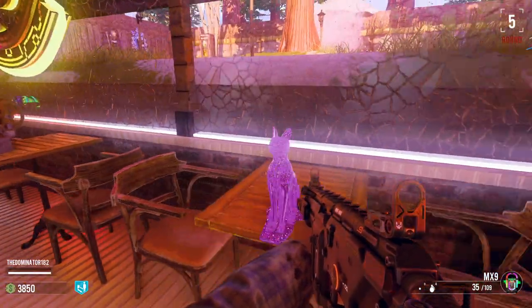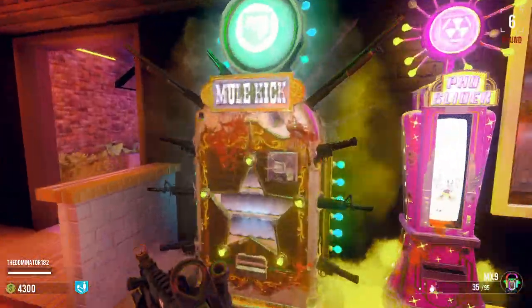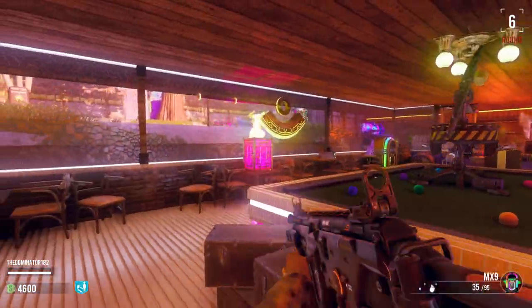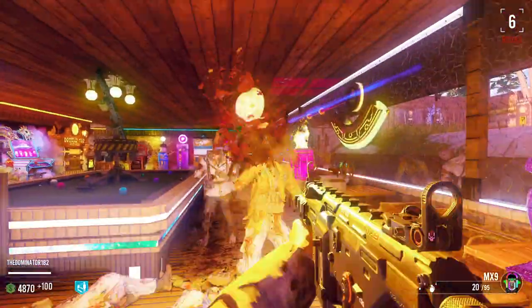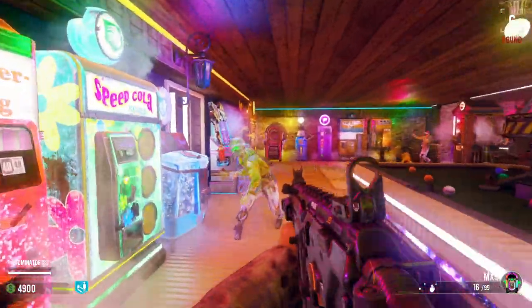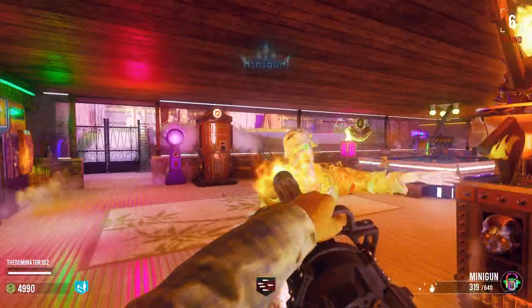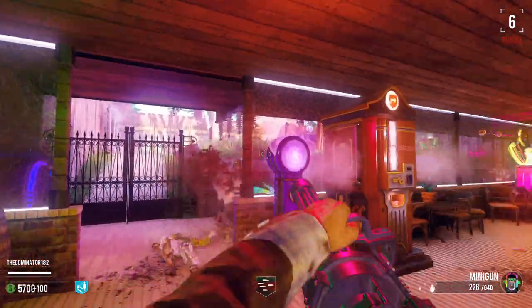We'll grab the key. The easter eggs for this map are actually pretty simple, it's just the difficulty that's crazy. We can actually lay down in front of all these machines — that would only be like an extra 2700 points but it's still pretty cool. I should have grabbed Jug or Double Tap to kill all these zombies quicker.